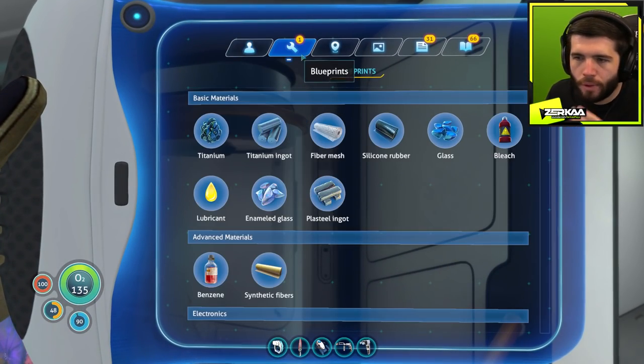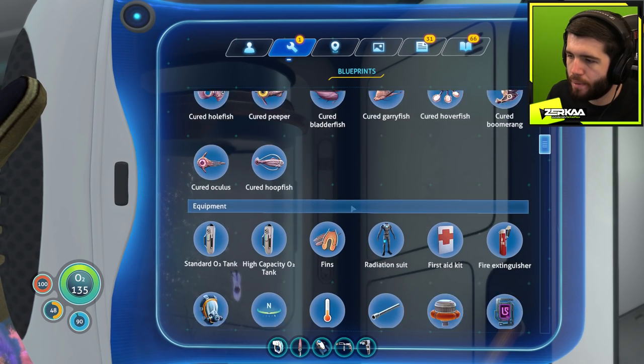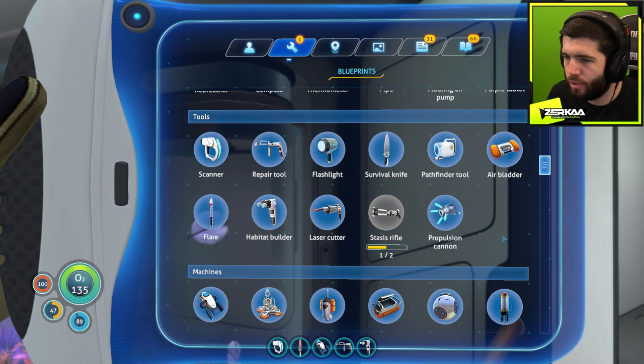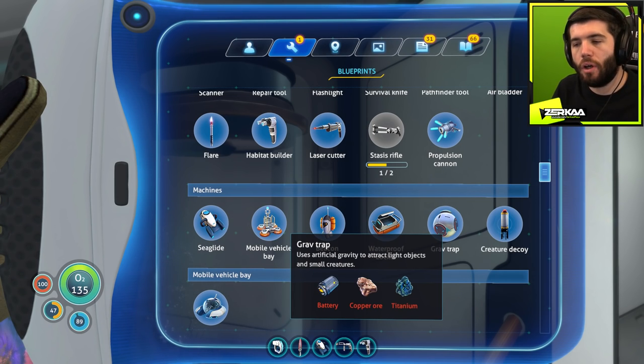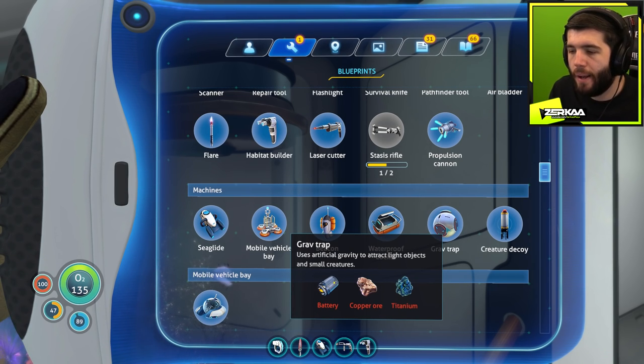Someone commented on a previous episode that I should make a grav trap for food. Apparently grav traps — which need a battery, copper and titanium — if you put them outside your base, they attract fish and keep them stuck there so you can kill them for food. Simples. So I need one titanium, one copper, and a battery.